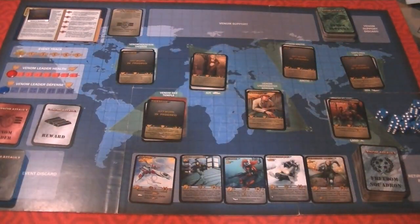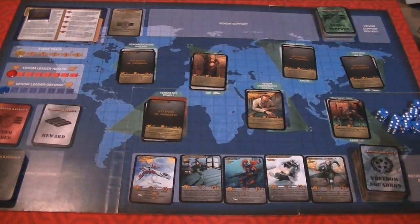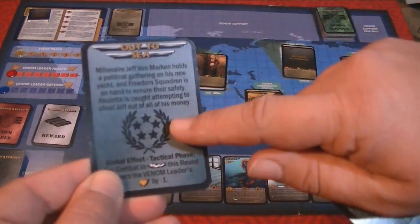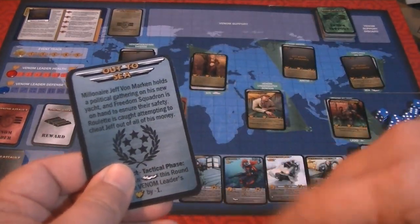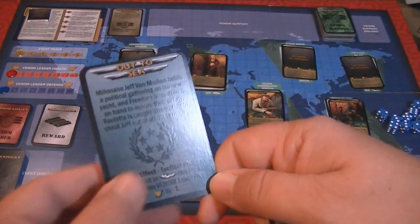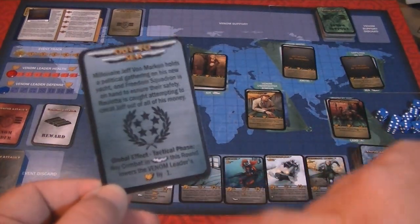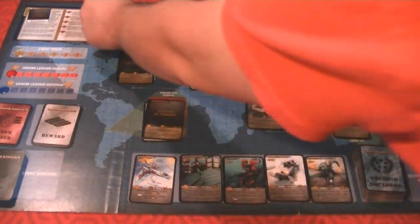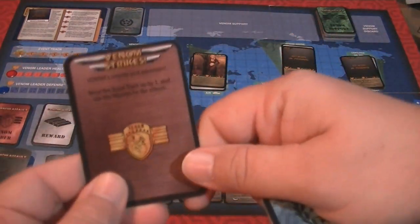Some Venom Leaders will have you draw global events, and depending on whether they're good or bad, they'll affect the game. For example, 'Out to Sea' is blue, which is good for the Freedom Forces: millionaire Jeff von Marken holds a political gathering on his yacht; the global effect is that any combat in the sea this round treats the Venom Leader's health as minus one. Since I set up the deck for this purpose — the Venom Strikes card: Venom's sinister plot advances, move the event track up by one.